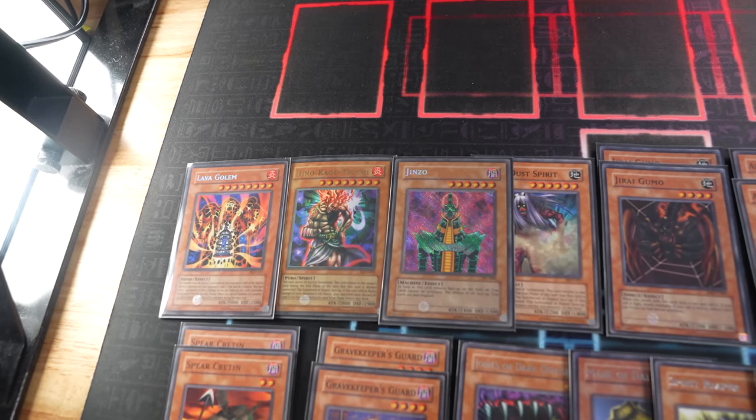I still have two monsters. Enter battle — Guard attacks for 1,000. Jirai Gumo attacks for 2,200. Call your coin — tails. That means your life points will be cut in half, but I still take 2,200 damage. I'll end my turn. I draw, set one monster face down and a spell or trap. Your move. Draw for turn — Jirai Gumo attacks his face-down. Tails — you attacked my Yomi Ship. It'll be destroyed, but Jirai Gumo is destroyed along with it thanks to Yomi Ship's effect. But my Guard is free to attack for 1,000.